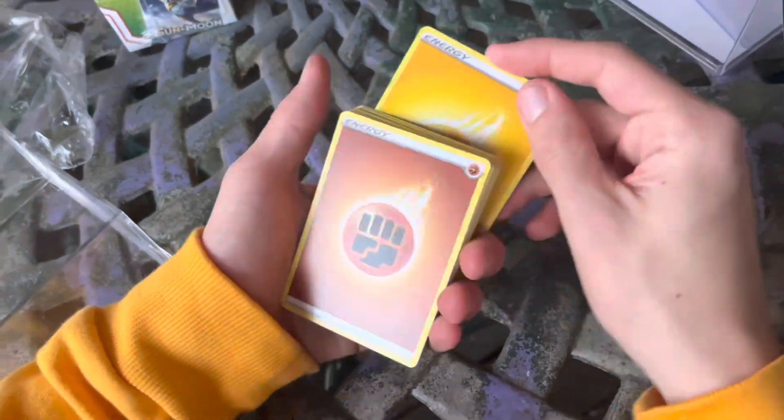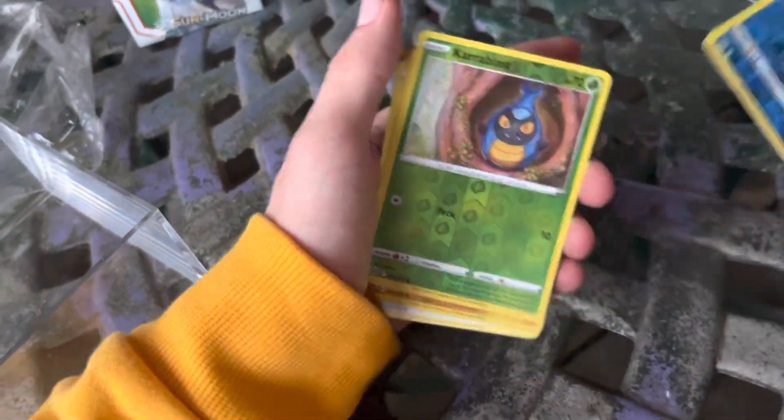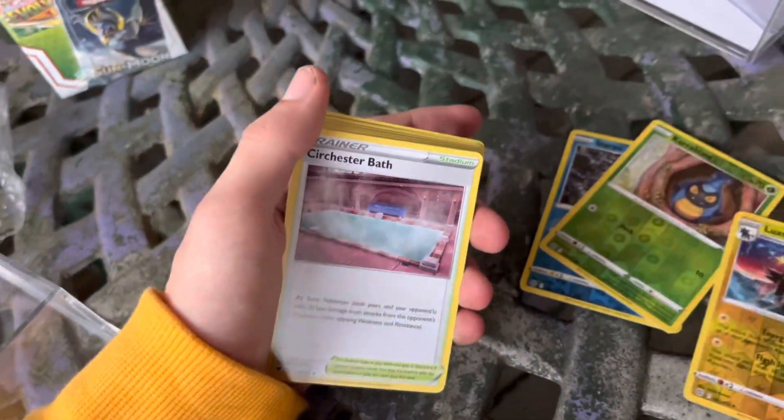Electric Energy, Lightning Energy — Fighting. If they count as the foil card, that's pretty sad. Staryu, Shelmet, and Luxray. We did get a Reverse Rare though.